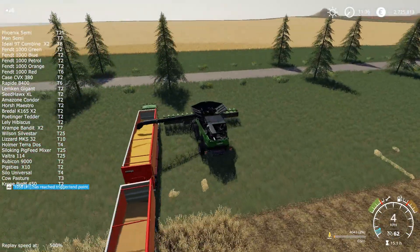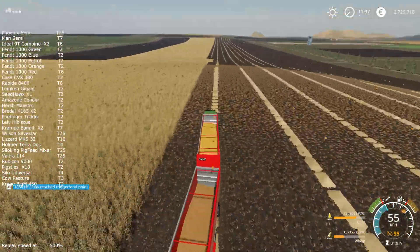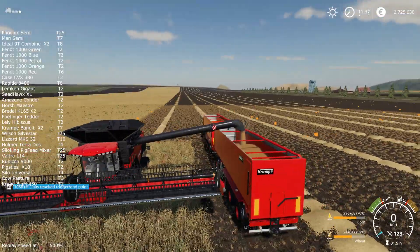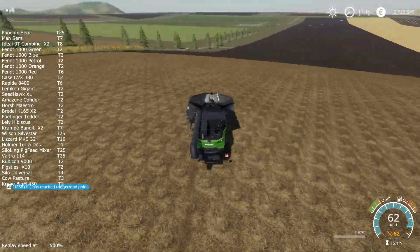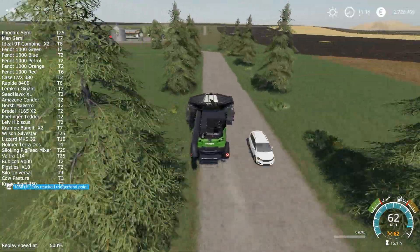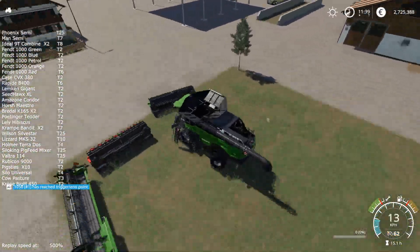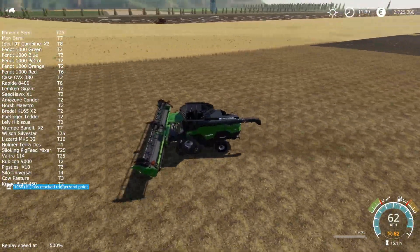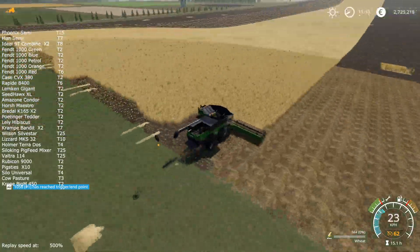It looks like I finished harvesting the corn. Now as for the wheat, as you can see it's more than half of the field — so it was about 30% corn and 70% wheat on this field. What I'll do is take one of the combines, leave my corn header here, and take my draper header, so this second combine will aid the first one in finishing harvesting the wheat.